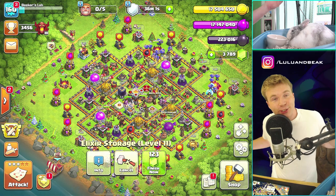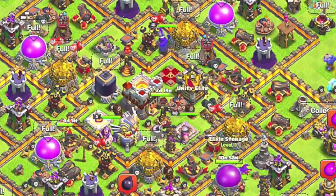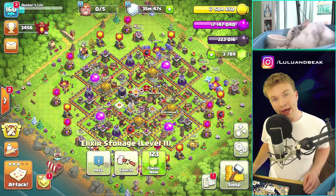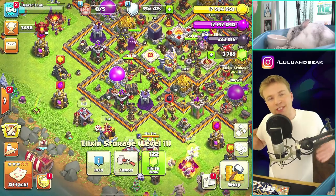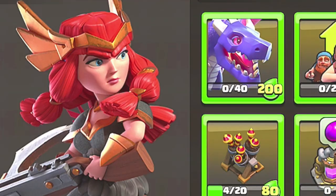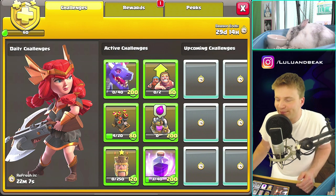Welcome back to the show, it's Beaker's Lab — me and Lulu are back. We're here to do some farming today on our Town Hall 11. We just upgraded this to Town Hall 11 and I'm always gonna forget that. The gang is back. It's a new season over here, new season challenges for the liquid gems, and this is the best one yet. Look at this hero skin — I love this thing, this Valkyrie Queen combo.